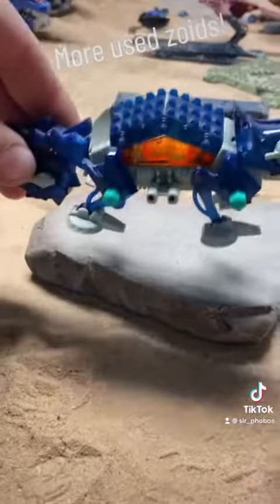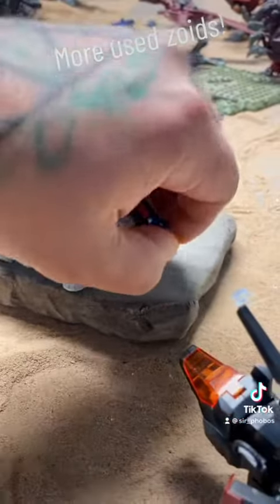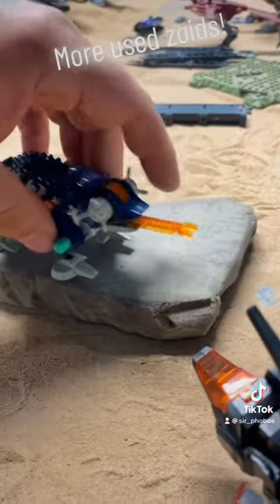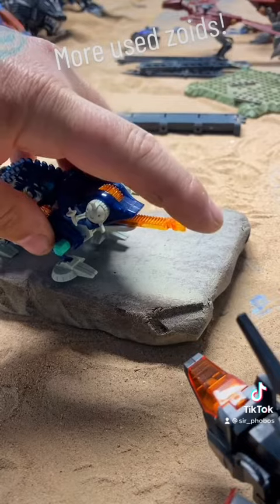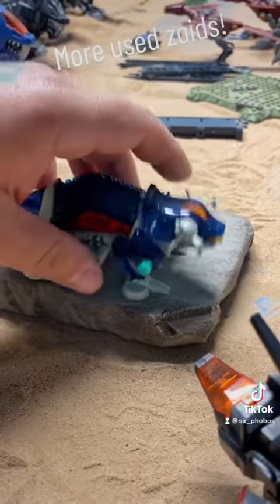He's made of a lot of translucent plastic, which is interesting. He's got a funny-looking set of eyeballs and his tongue slides in and out. There's also supposed to be a little pilot guy that sits in the fork of his tongue like he's being grabbed, but I got this one used so he didn't come with that little guy.